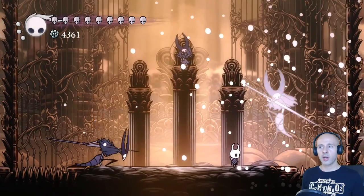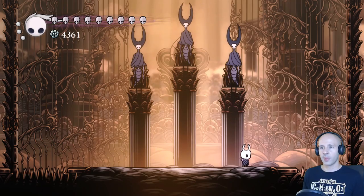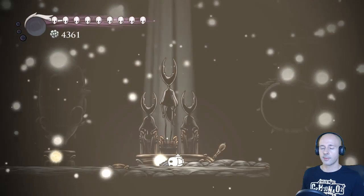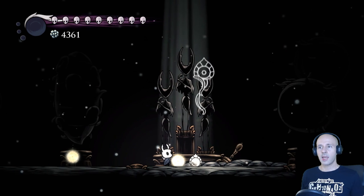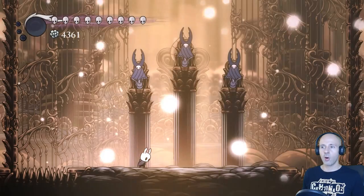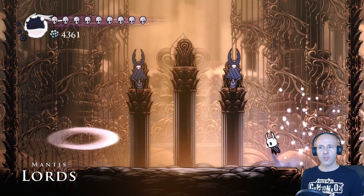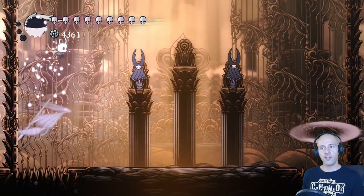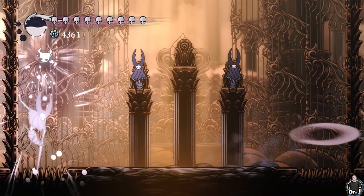Start practicing using the Descending Dark when they're using their horizontal dash attack. It's not necessary in this fight but will help you immensely in the next one. The bosses that have different forms use the same pedestal but can be changed either by Dream Nailing the Dream Symbol or by slashing the lever. The first phase will be exactly the same as in the previous fight — use this time to generate soul and fill all your tanks completely.